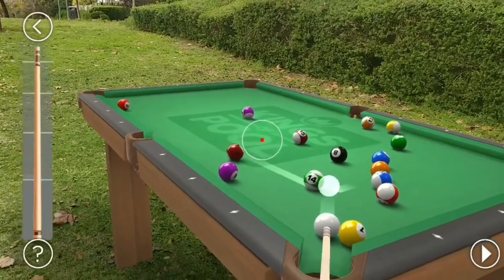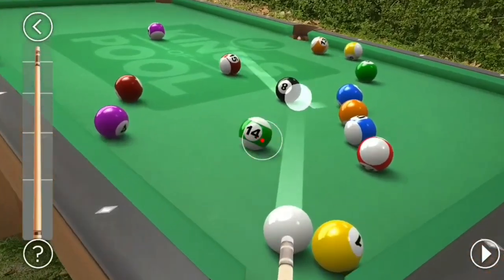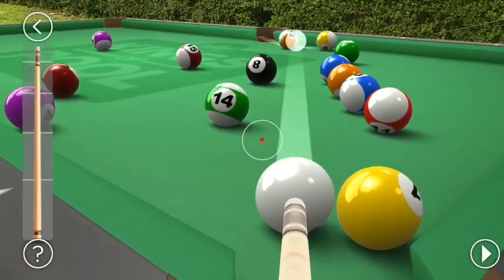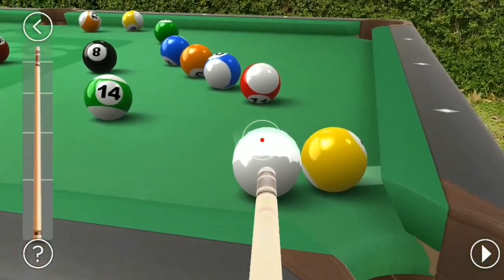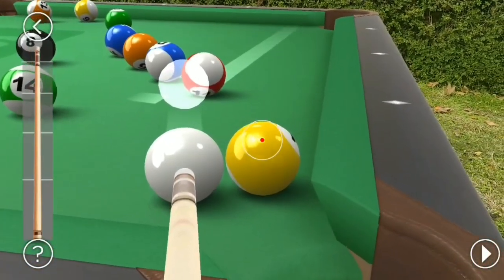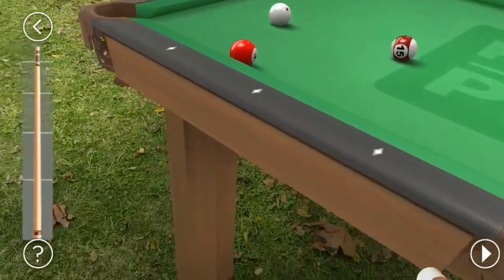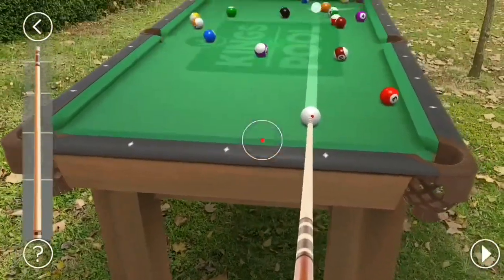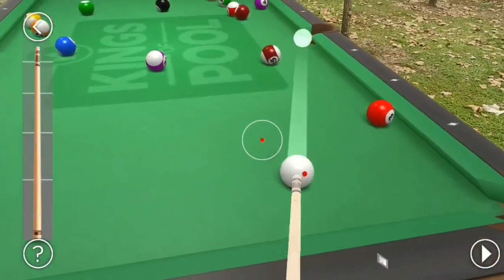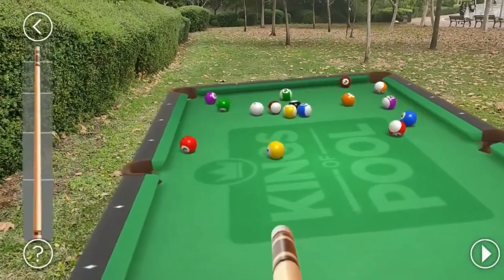I think the orientation of the table is not perfect — it just feels like it. As you can see, there's a white helper line on the table that shows you the trajectory of the ball, which makes it easier to see where the ball you're hitting is going to move. It makes it easier to put balls inside the pockets — it goes realistic on the way.